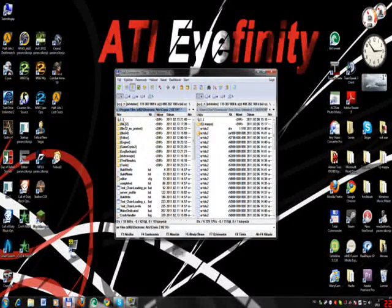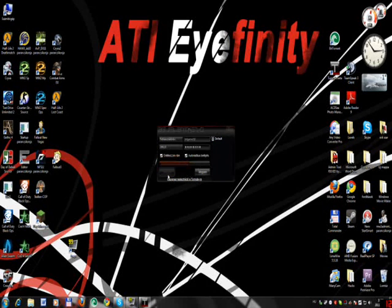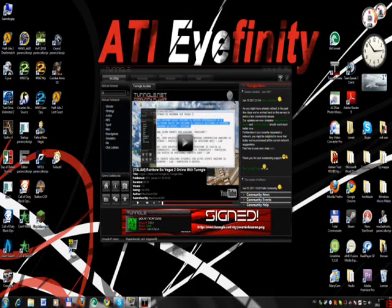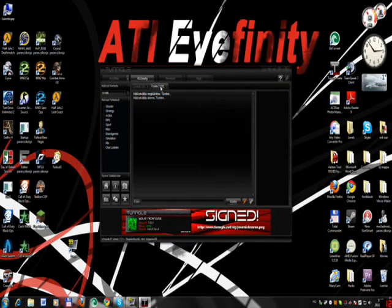After that you need to open up Tangle — of course you need to create an account and stuff like that. Sign in, and once you sign in you need to find Crysis. Type in 'Crysis', press enter, and you see this Crysis 2 server. Select one and connect.